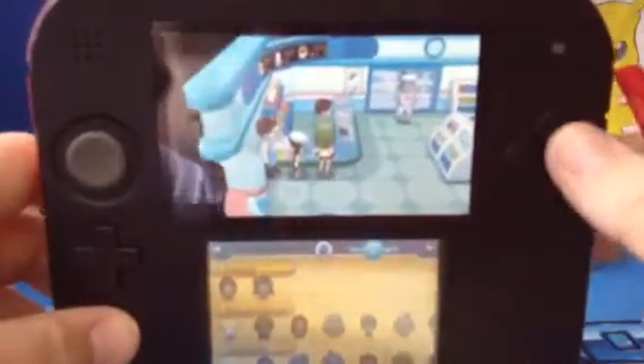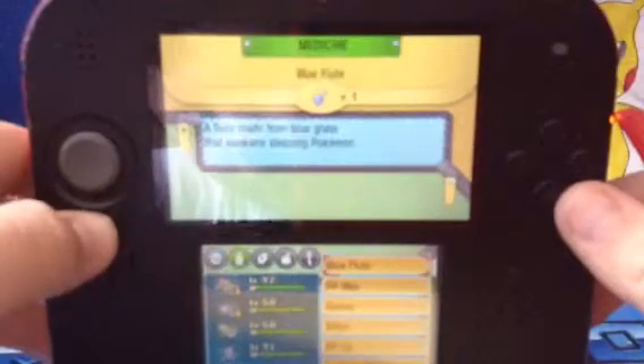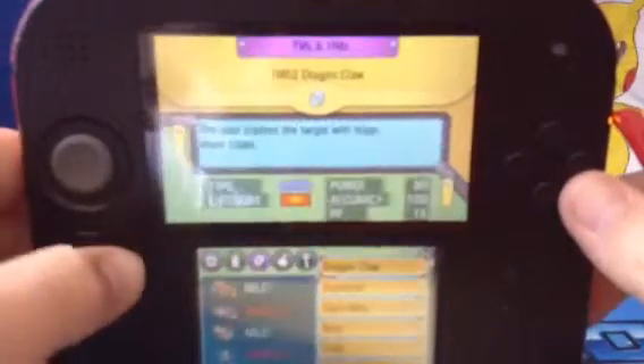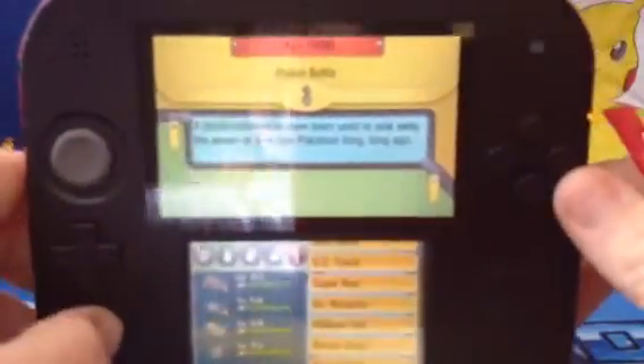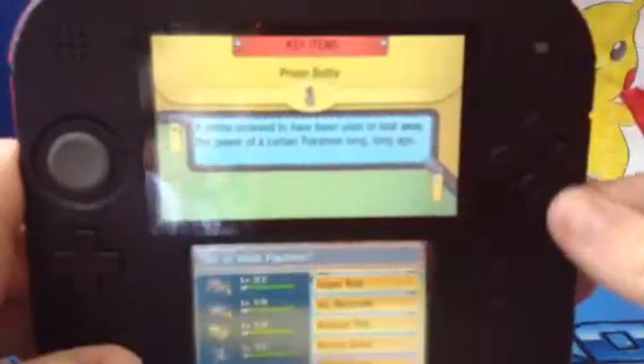So what I'm going to do here is I'm going to go to my bag — it's over here in the key items — right here: Prison Bottle. I'm going to use it on Hoopa.